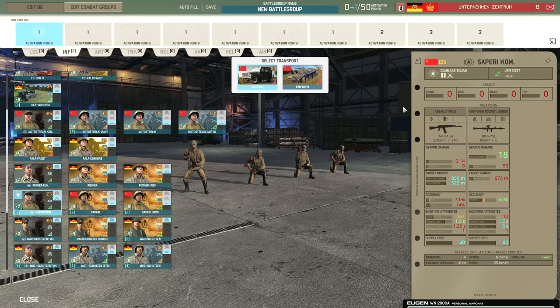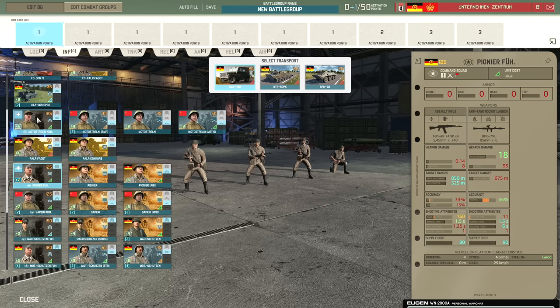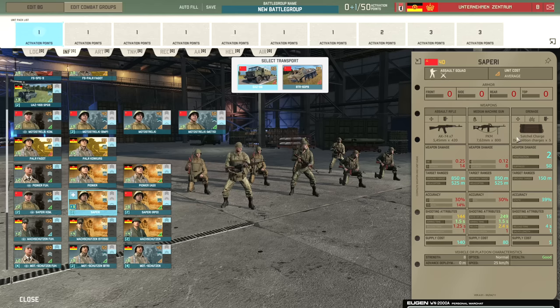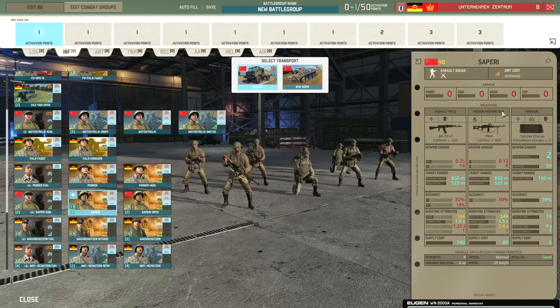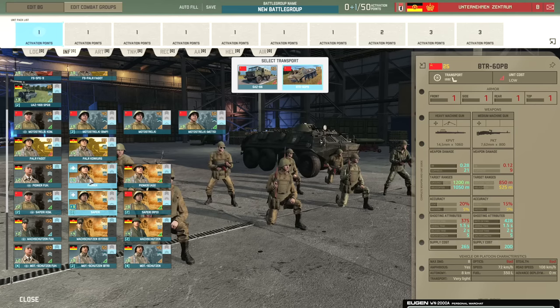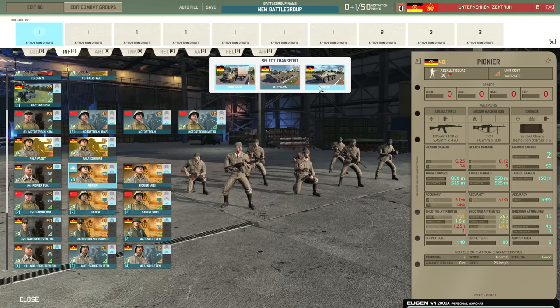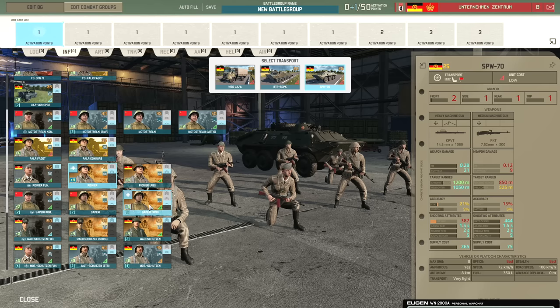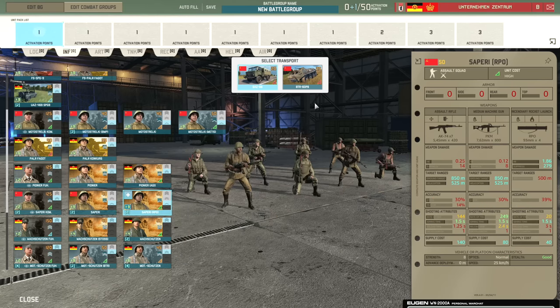The Sepeti RPO squads are definitely much better than the Pioneer AGI. They have the shock trait on their leader, matching up well with the actual charges. The Pionierführer also has the resolute trait whereas the Sepeti Komlotti does not. One is the East German variant and one is the Russian variant — one comes with the BTR-60PB and the other with the SPW-70, which is a similar thing in War Notes terms. Sepeti RPO squads are definitively much better than Pioneer AGI.